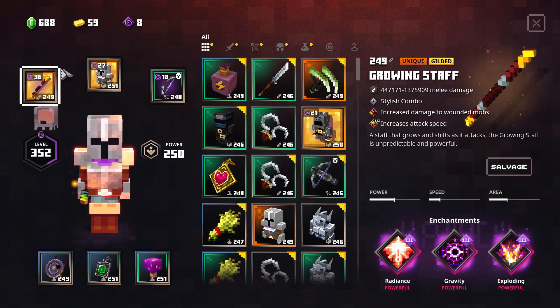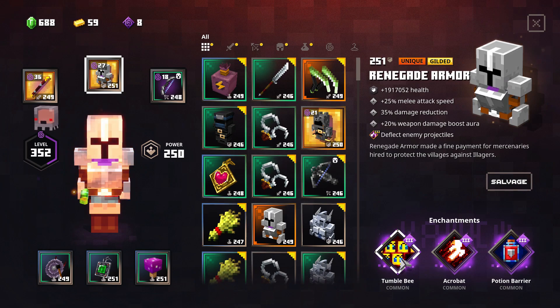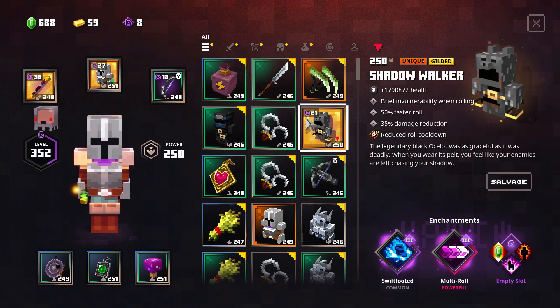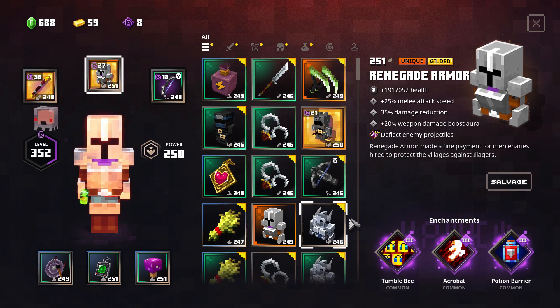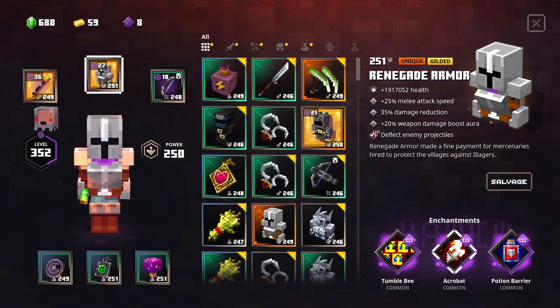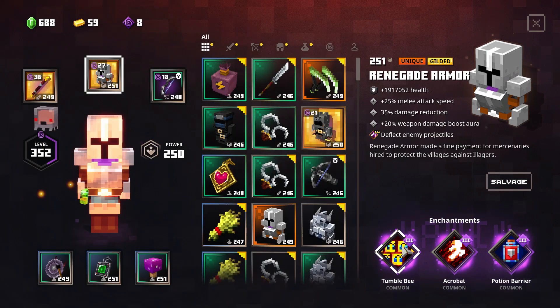I first tried renegade armor but it didn't work well. I also tried Forgotten Angels and Reckless, but they didn't work well either. So I ended up using Tumblebee, because Tumblebee actually taunts enemies. I also have Acrobat — I told myself, why not?